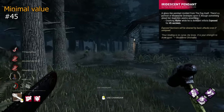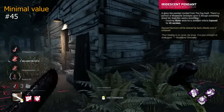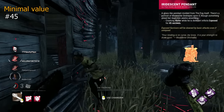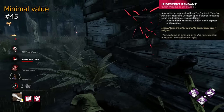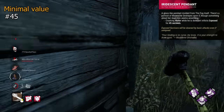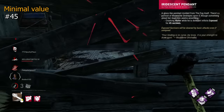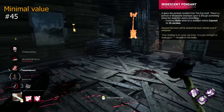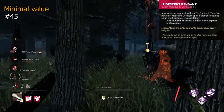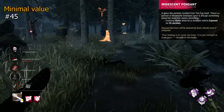Iridescent Pendant is an addon that technically can get value — it makes anyone who kicks an idle Victor inflicted with Exposed for 45 seconds. Typically Victor will be far away if dormant, or it will be when you're already in a chase or need to hook, meaning this addon has very little use. A lot of the time you won't even know exactly who's exposed due to distance. Minimal value.